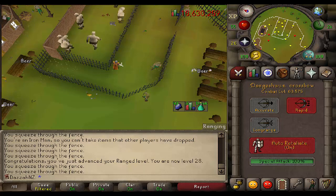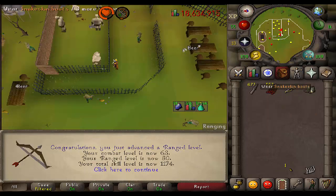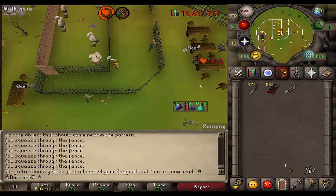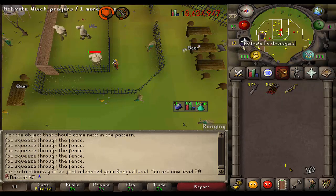Once I hit 30 I'm going to head off and do Animal Magnetism, and then once I finish Animal Magnetism I've got Ava's accumulator. I'm going to head back to pest control. And that is the 30 range that I was after, which means I can now complete Ava's accumulator. I can also wear my snakeskin boots, which is great. I'm just going to finish killing this ogre and then we're going to head off and do Animal Magnetism.